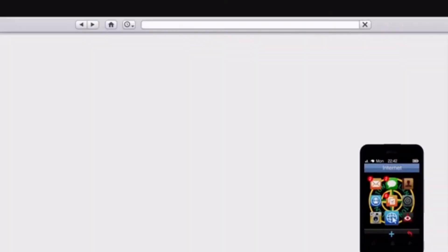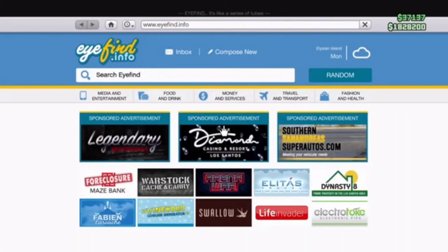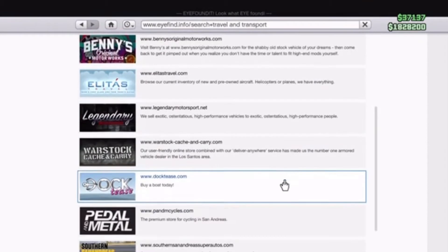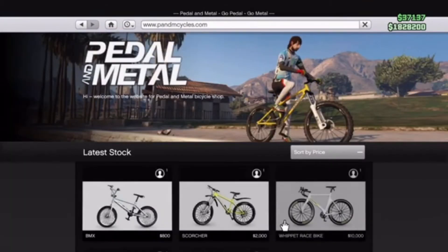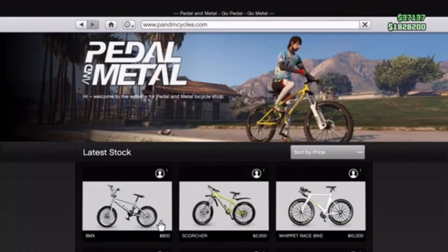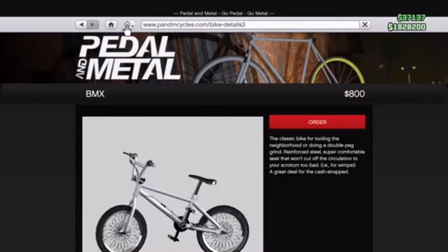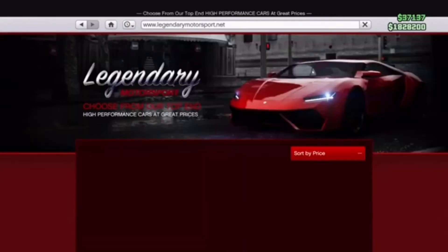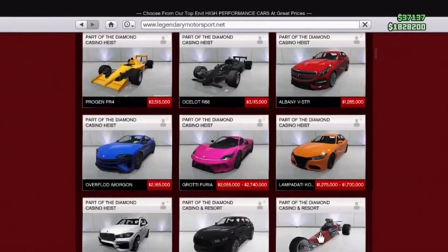Okay so now let's pull up our phone and go on the internet. What he said we had to do is go over to Travel and Transport and go down to Pedal and Metal, then go into the $800 BMX bike. From here we want to press the home button, then go over to Legendary Motorsport and look for the Z type.